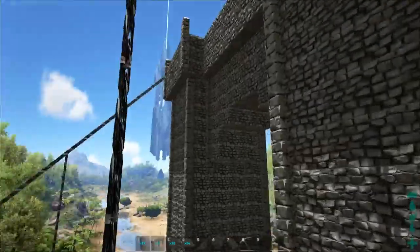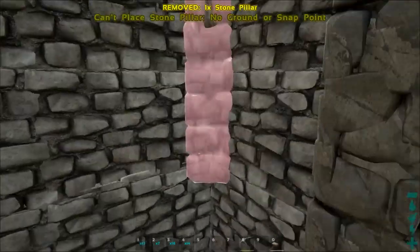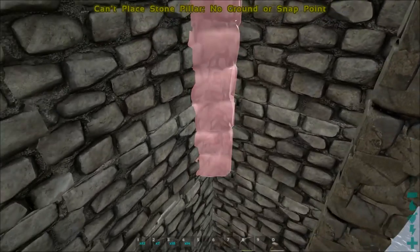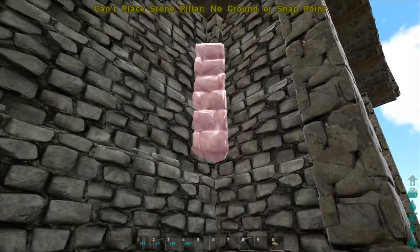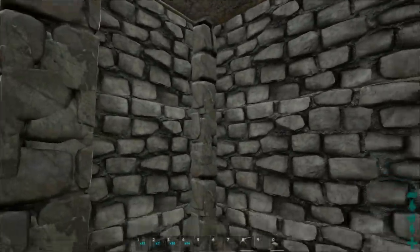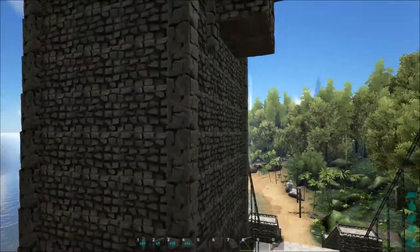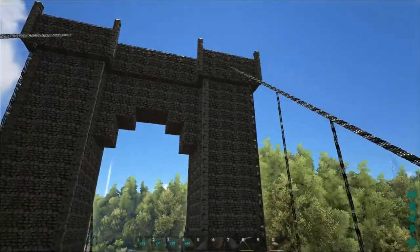I did the same with those corners. Sometimes you have problems placing them — I suggest you use scaffolding or a quetzal for this since it is a little bit finicky. You can see how I did it in the corner, and I think it's way better for the tower so it doesn't look like a box — it looks a little bit more detailed. But that's up to you.